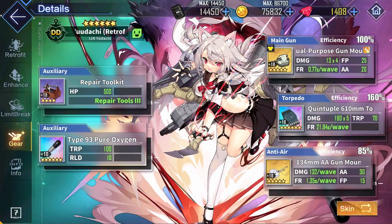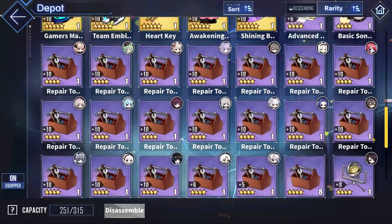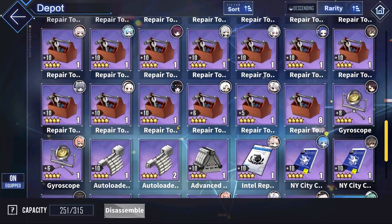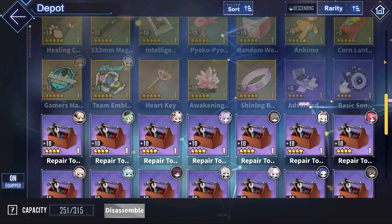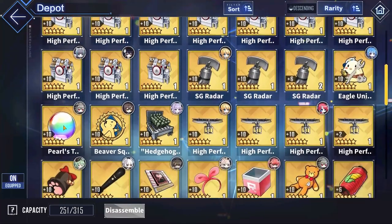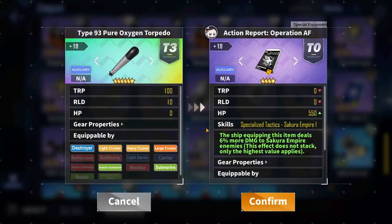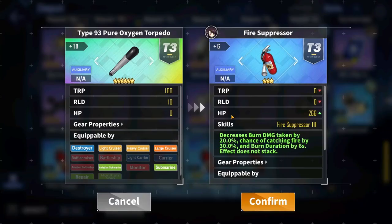For auxiliary gear, if Yudachi is on a stage where she's not under the threat of dying, go with damage-increasing gear such as the Codata Rainbow Pure Oxygen Torpedo, which increases her torpedo damage by a generous amount. For more main gun damage, use the Intel Report Arctic Stronghold to increase her firepower. For more survival, go with gear that increases health points, such as the Repair Toolkit, the Celestial Body, Pearl's Tears, Gamer's Mark, the Action Report Operation AF, the New York City Coast Recon Report, or the classic Fire Extinguisher.